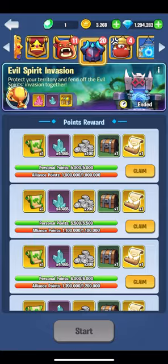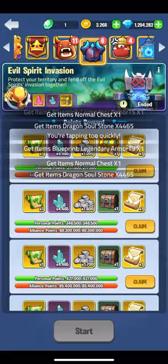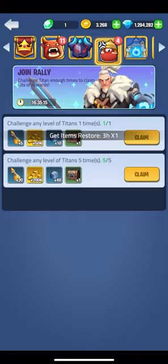Evil spirits has just finished up so I can jump in and claim all these rewards — make sure you do this after every evil spirits. Same for the join rally event: I'll hop in and claim any rewards my auto rally has completed while I was offline.